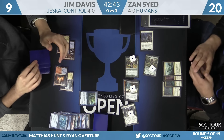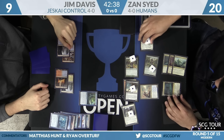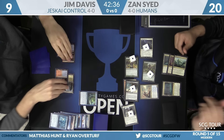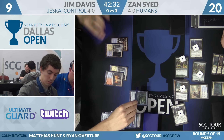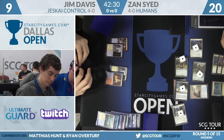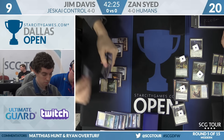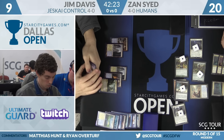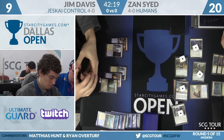In Humans lately, players have been playing Kessig Malcontents, but Zan is off that. You can see he makes a Reflector Mage. What Zan is doing is committing more to the board to make sure he survives even through a spot removal spell. The next attack is lethal. Zan plays two copies of Pia and Kiran Nalaar — that's a good way to reset if Jim finds Supreme Verdict.